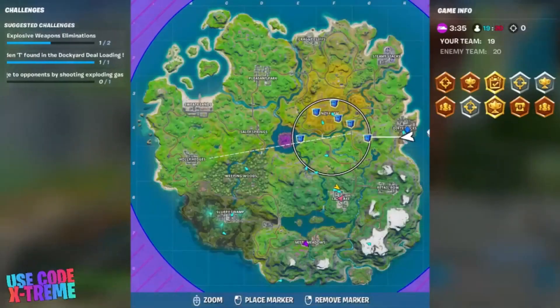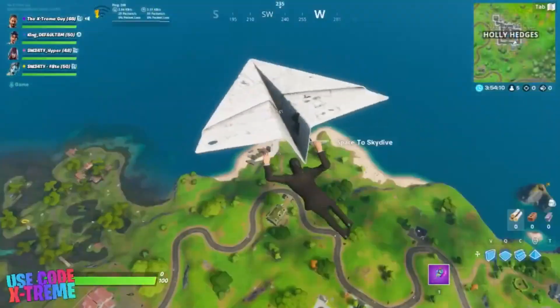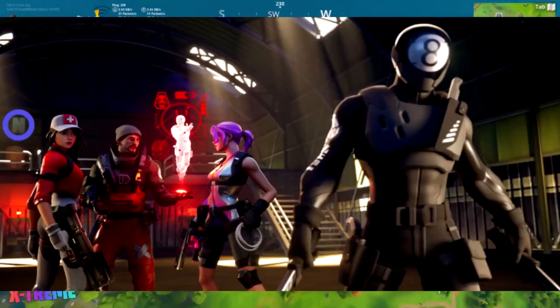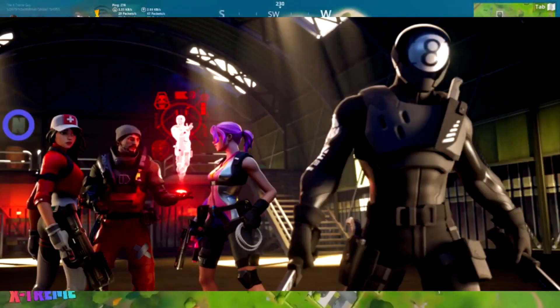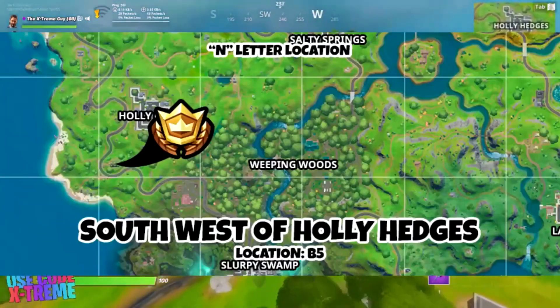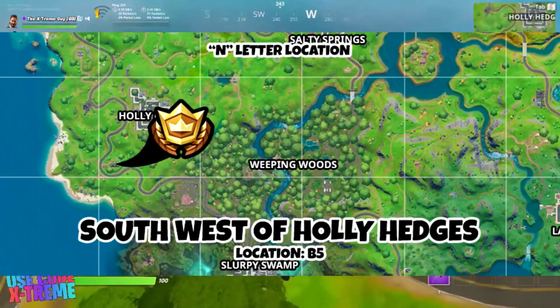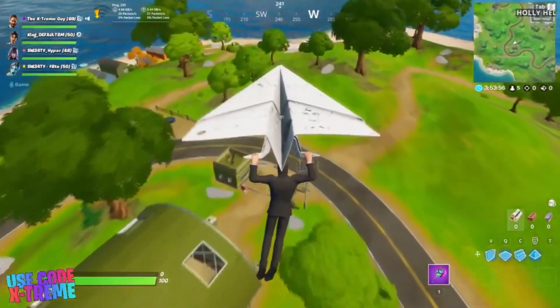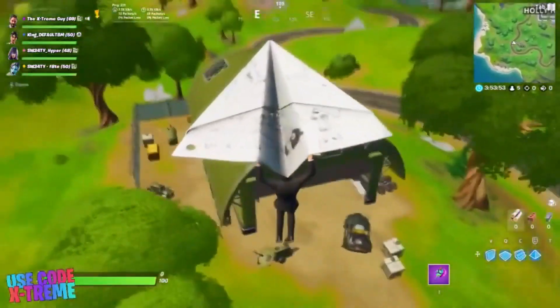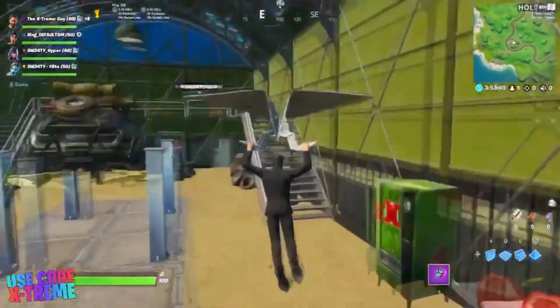The last one is going to be letter N, for now at least. Once you've completed eight challenges from the Low Down challenges, you'll receive the Low Down loading screen. The letter N can be found southwest on the map near Holly Hedges. The N is at the EGO Hangar, a location you've probably already visited because we've had a couple of challenges from the EGO Hangar before.